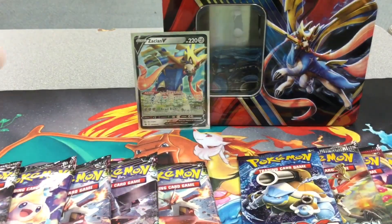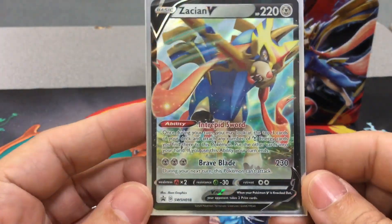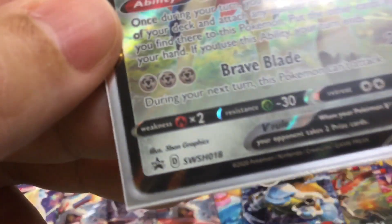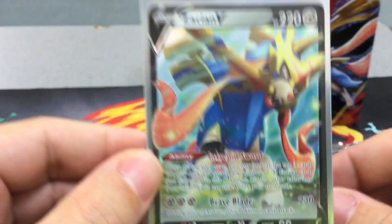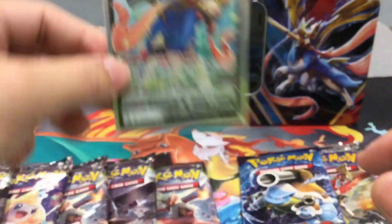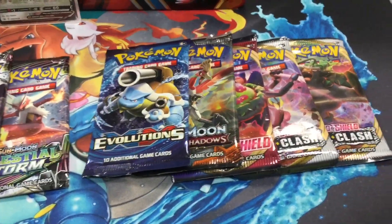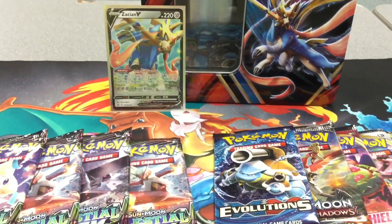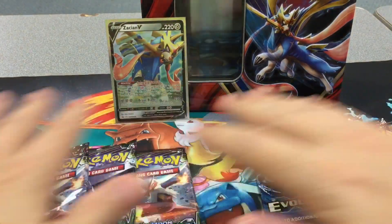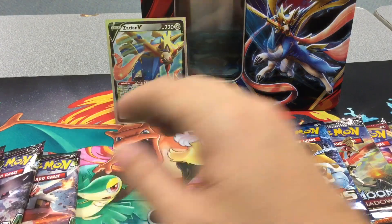Alright guys, I'm back and this is the beautiful promo card, which I think looks amazing. There's a number right there — focus. So let's walk in and let's go. I'm gonna go with Celestial Storm from Best Buy first.